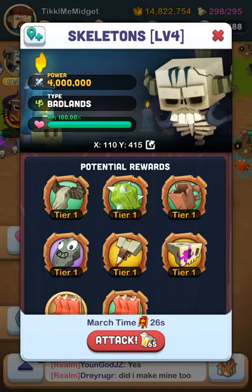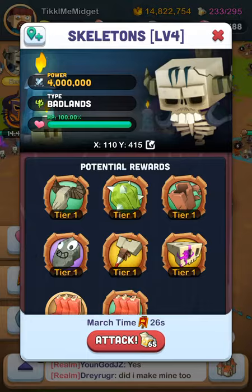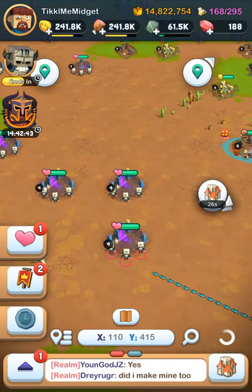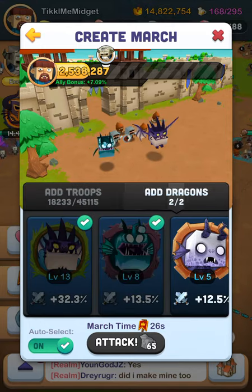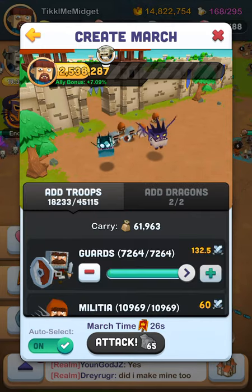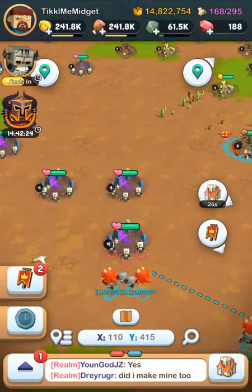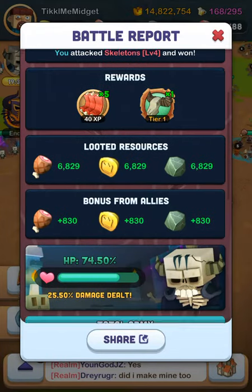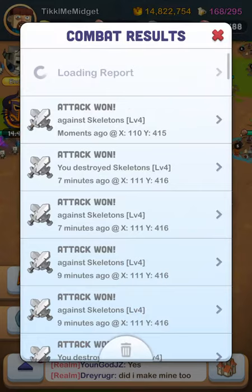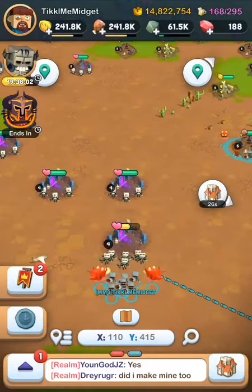Here are some skeletons, level 4 right here. All you have to do is hit attack. You can attack it once, or four times if you have the upgrade. I have the upgrade only upgraded twice, so I can only attack it three times, but I just don't have enough power to attack it again — I need more guards and my dragons need to be way better. I won against them again, so I got 12,000 just from two attacks.